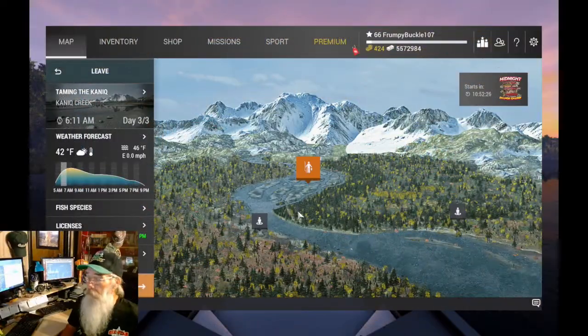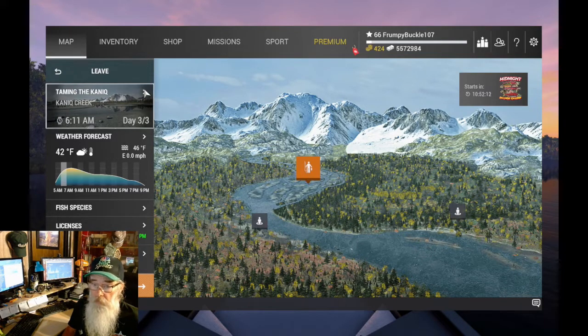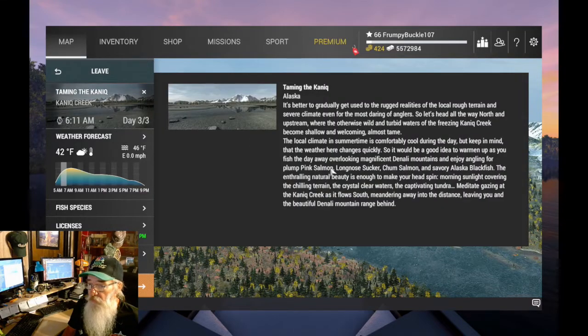All right guys, we're not wasting any time. Let's pull up the map and see where we're at. Alaska — Mechanic Creek. You've got three places that you can spawn in. This guy here at the top of the map. We're looking at Pink Salmon, Long Nose Sucker, Chum Salmon, and Alaska Blackfish.